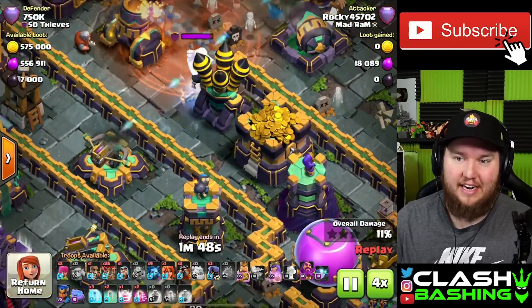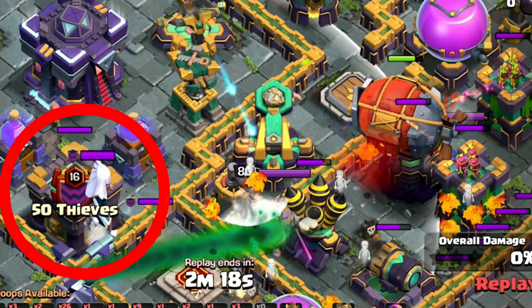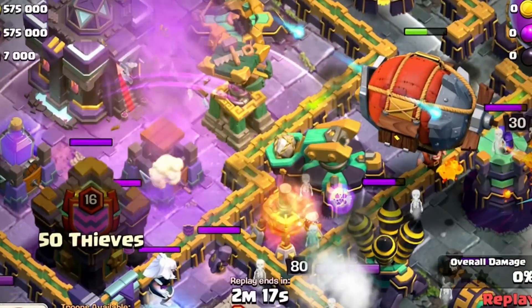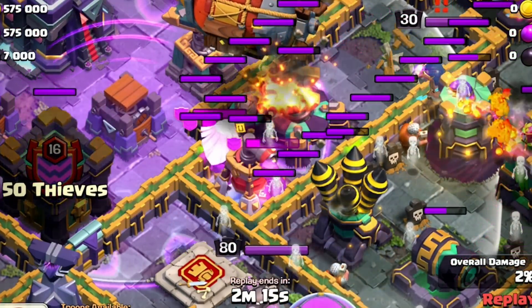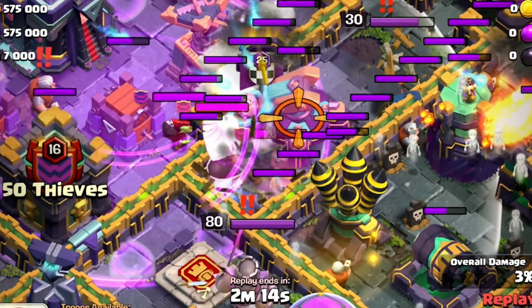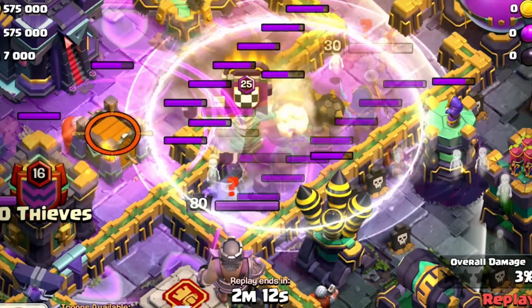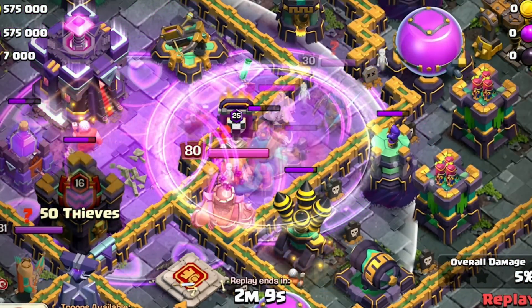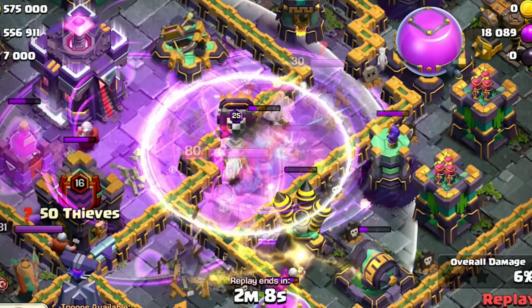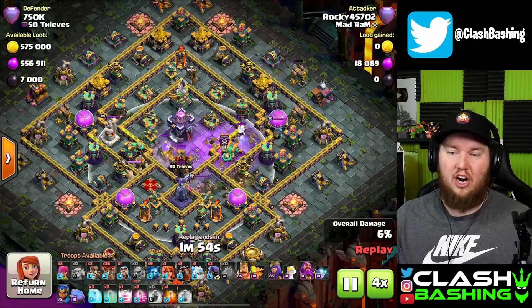I didn't see the electro titan in there. The electro titan comes out because it targets air troops with its aura. The electro titan sneaks out — I'd never even noticed it came out. The blimp goes down before it gets to the town hall, but since the electro titan is right next to my super wizards with that aura, my super wizards get absolutely obliterated. We get zero value out of this blizzard and it leads to a one star.